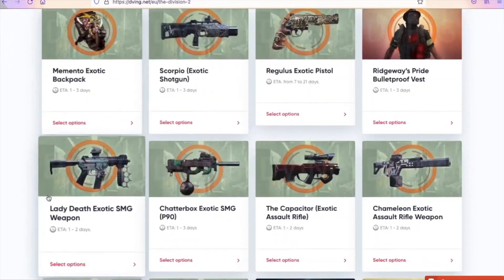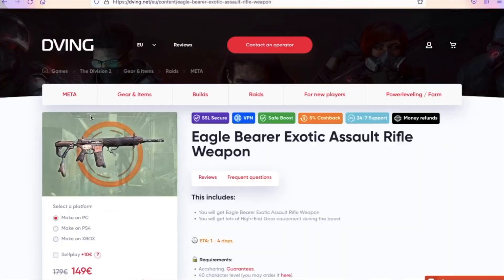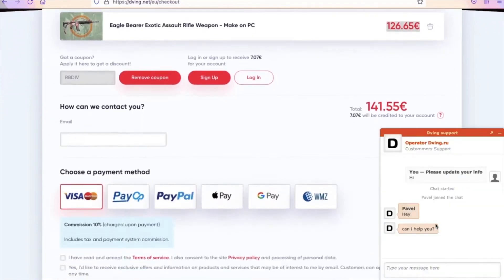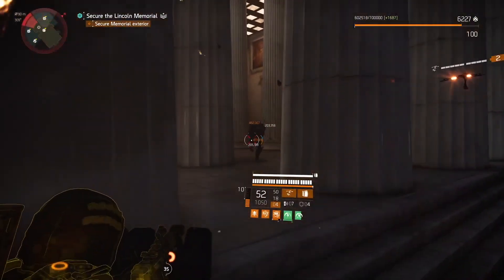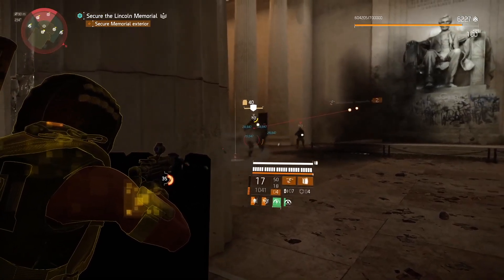Quick word from the sponsor, Deeming the Net. If you don't have enough time with your teammates but still want all the best items in the game, Deeming the Net is set for you. They have an amazing team on consoles, complete your order super quick through account sharing, and have tons of customer reviews. Use my promo code RBDIV for 15% discount on all services.